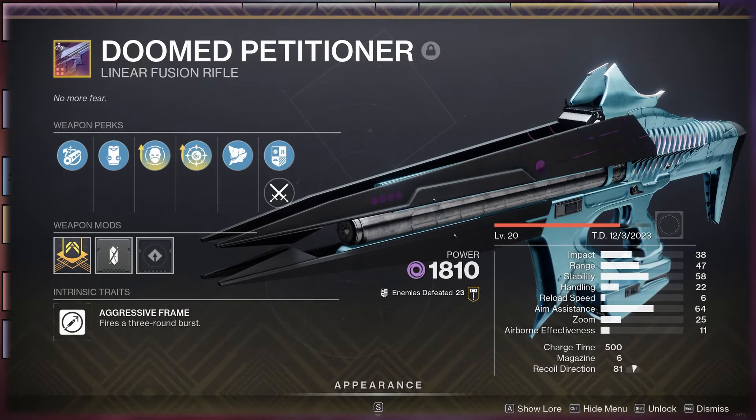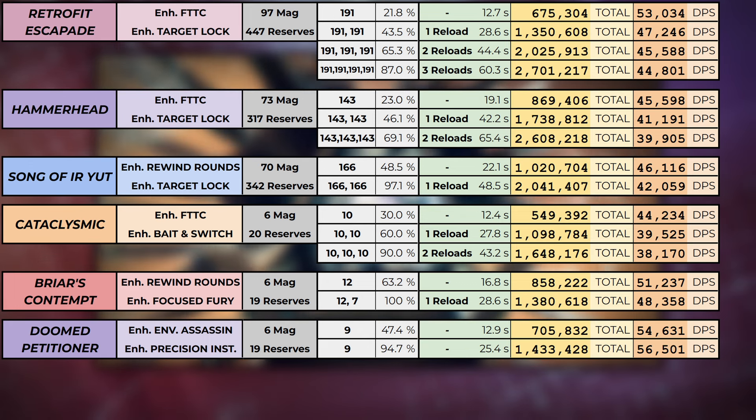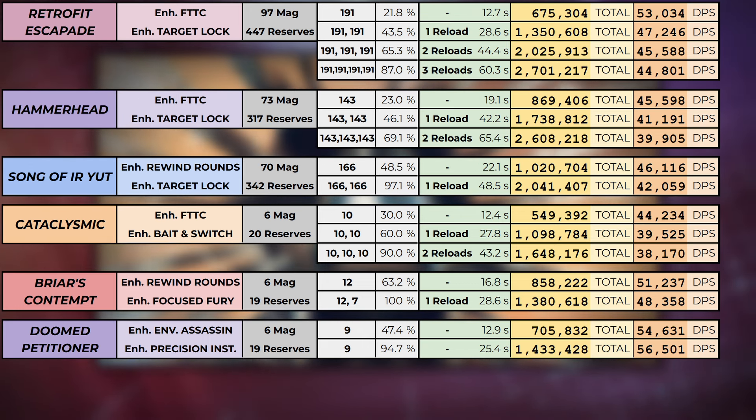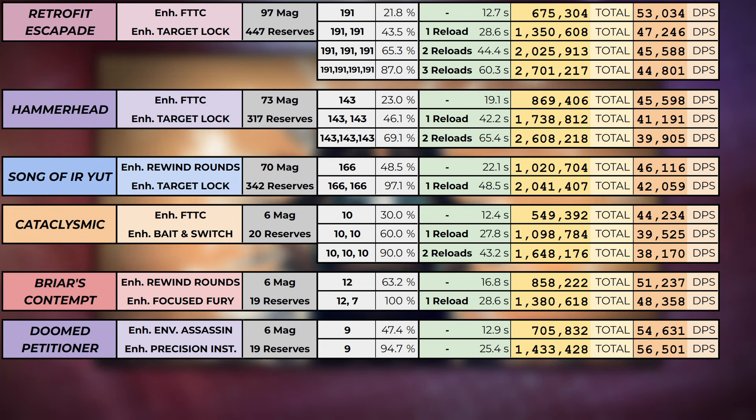And finally, Doomed Petitioner — the craftable 3-burst linear from this season — is probably the best linear in the game right now. A 300% Envious mag can fit almost its entire reserves. Enhanced Precision Instrument takes its maximum damage buff from 25% up to 30%, and because it's a 3-burst, it reaches that x6 stack after only 2 bursts. Personally, if we come up against a precision-based boss with a short damage window, I'll be using Doomed Petitioner for sure.